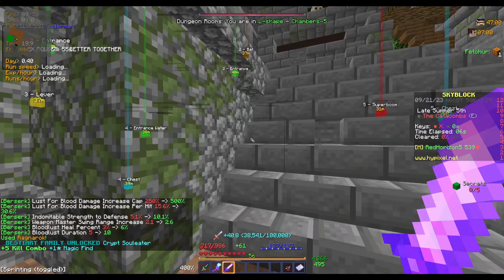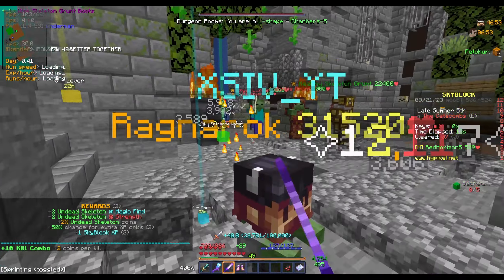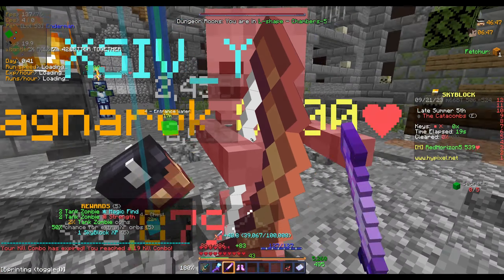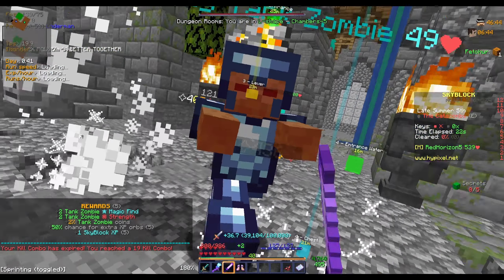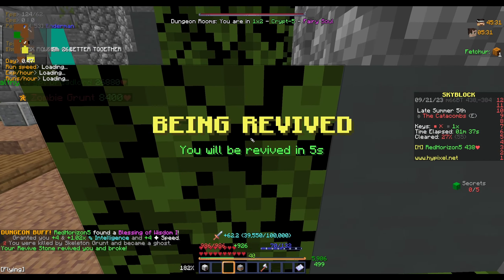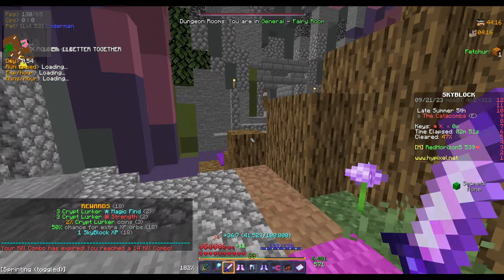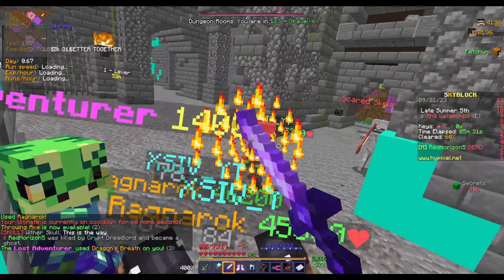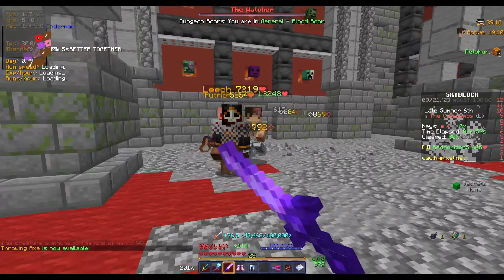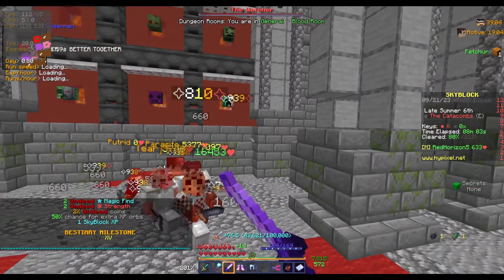You can already see the AoE — it's actually pretty cool having a swing radius like this. The clear does feel really nice and it's only going to get better the higher up we go. It's actually insane how many beastiary milestones you get in dungeons. We did manage to kill the boss, and you can see how far away we can hit him from with the extended range — it's actually awesome.